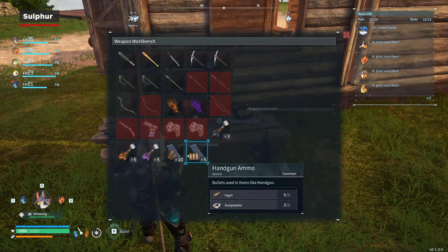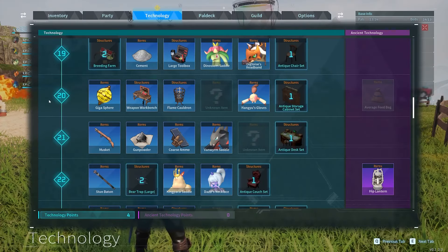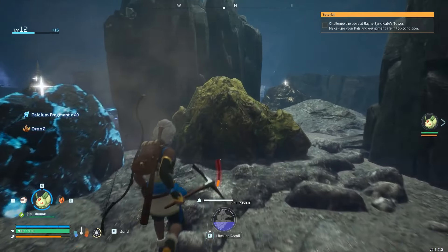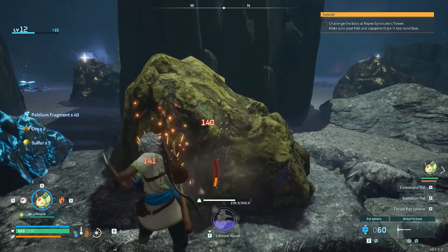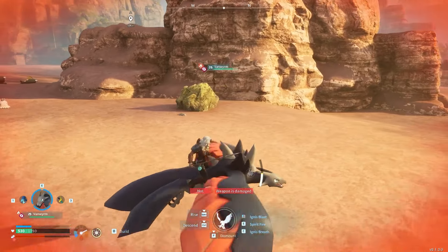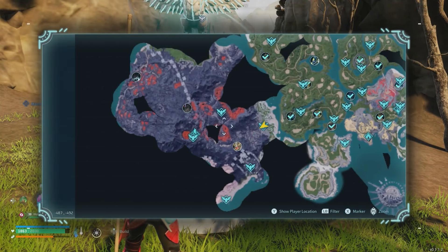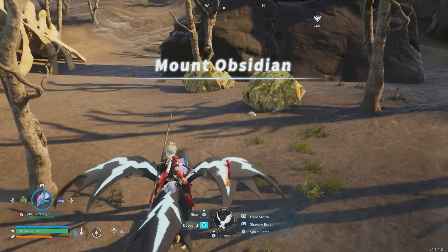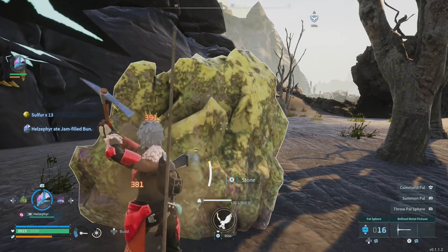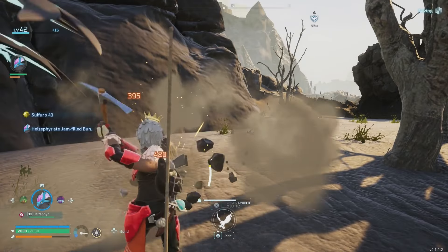Once you're successfully crafting firearms, you'll need ammunition, which requires gunpowder. You can make gunpowder yourself, but you'll need to find some sulfur to craft it. You'll often find sulfur in cave dungeons throughout the world as yellowy rock deposits, or out in the landscape in desert biomes. The most reliable way to acquire vast quantities is to head to the volcanic mountains to the west, where you'll find heaps of the yellow lumps right out in the open. It can be heavy to carry, so make sure you've got plenty of carrying capacity on a sulfur expedition.